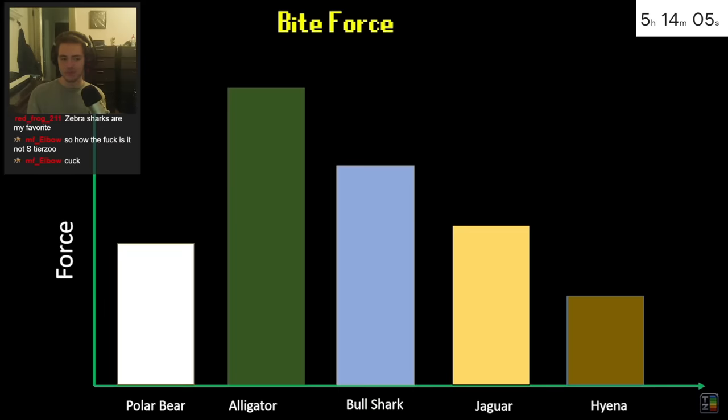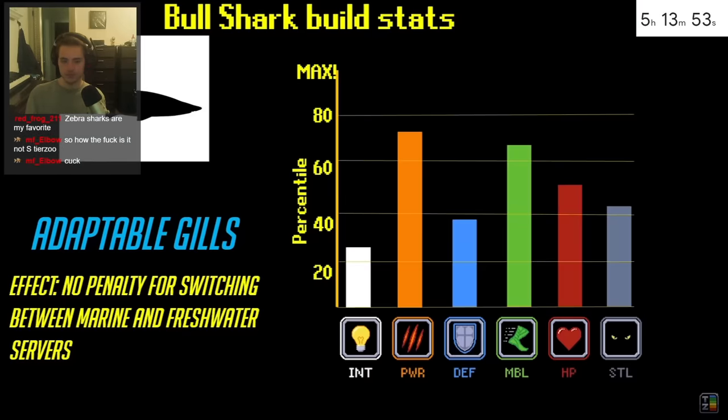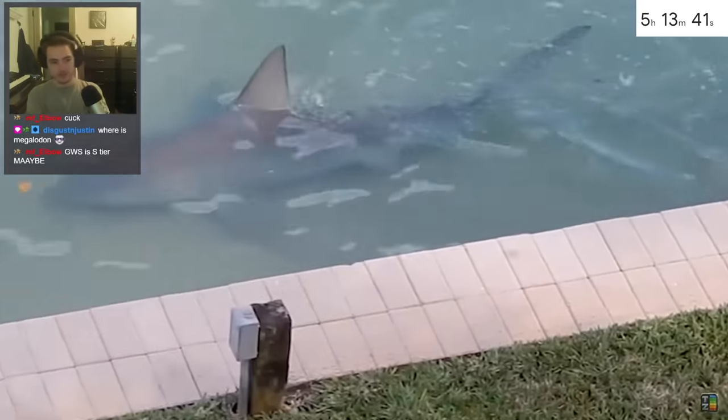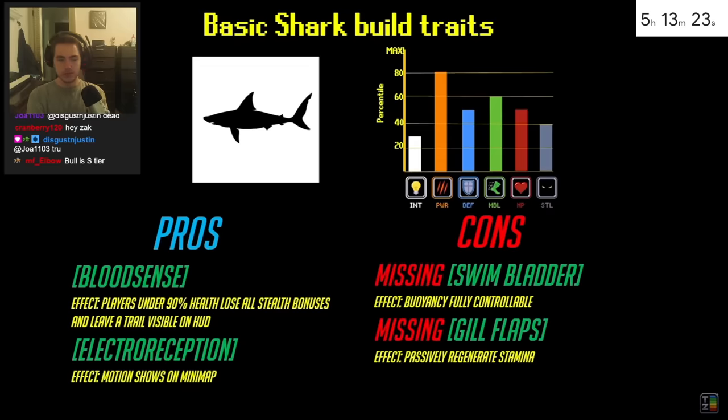At the top of A-tier we have the bull shark. They have the highest bite force of any shark, meaning that even though they have pretty average teeth for slicing utility, they can still deliver an extremely potent bite. Their second ability is that they can enter fresh water servers without receiving the energy-sapping debuff that obligate saltwater builds do, allowing them to travel into rivers and streams where they have no real competition. Judging by the bull shark's reputation for being the most aggressive shark, it's clear this build attracts a certain type of player.